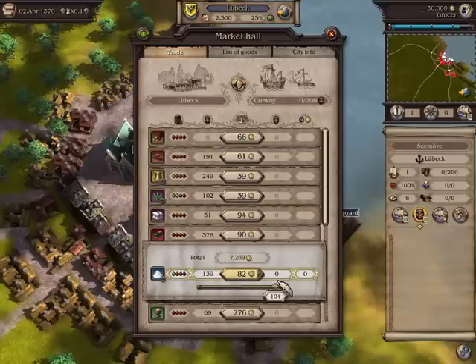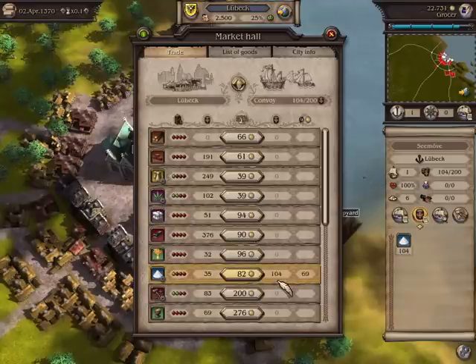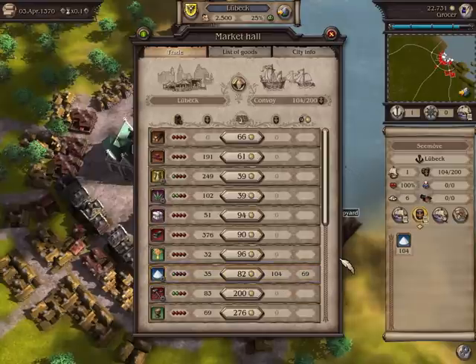In this example, I will buy 100 barrels of salt. The goods are not purchased until I let go of the mouse button. Now I would like to sell the salt in a city where it is not produced.